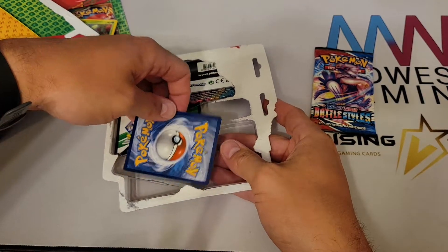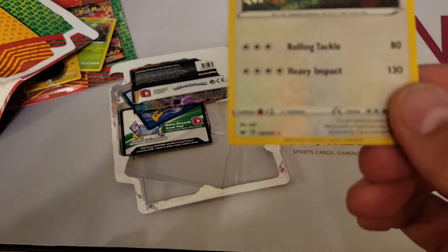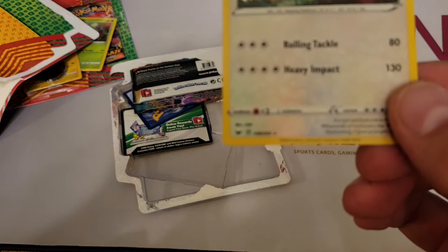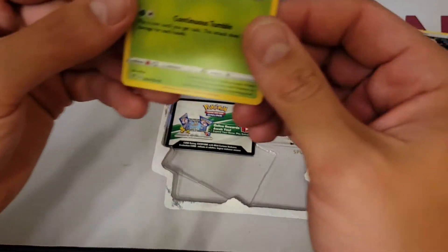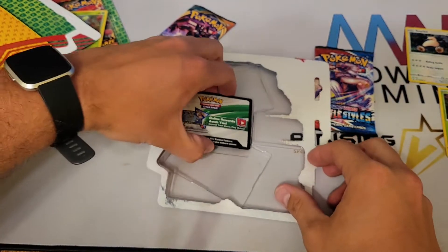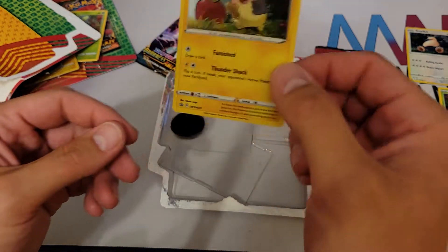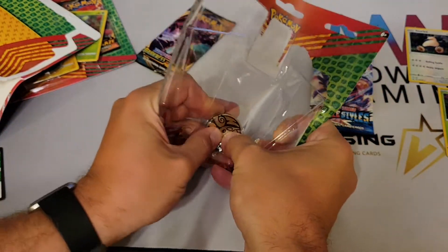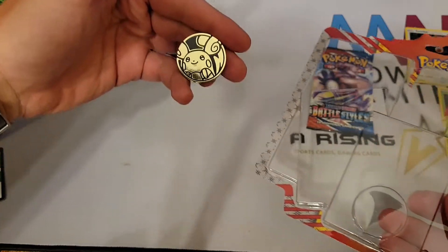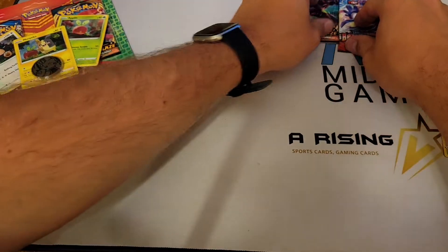There's our holographic Snorlax. I'm not sure what set that's from — we'll find out. There's our Morpeko — I know this is a Sword and Shield promo because it has the black star. And it looks like a Raichu coin, because of the big ears.